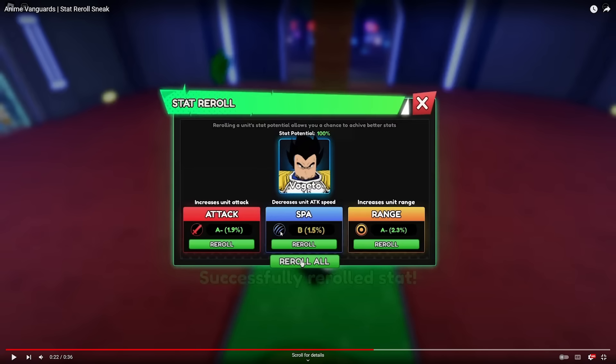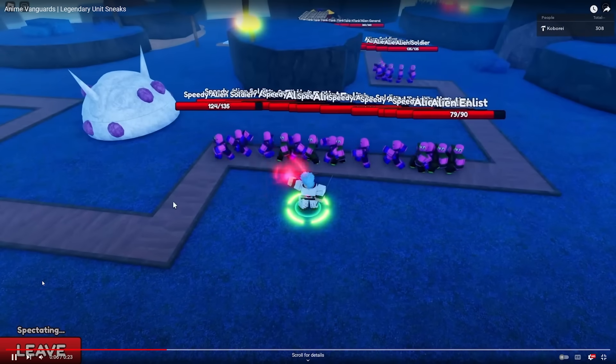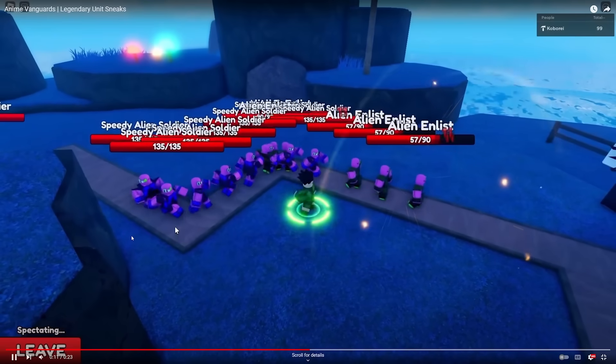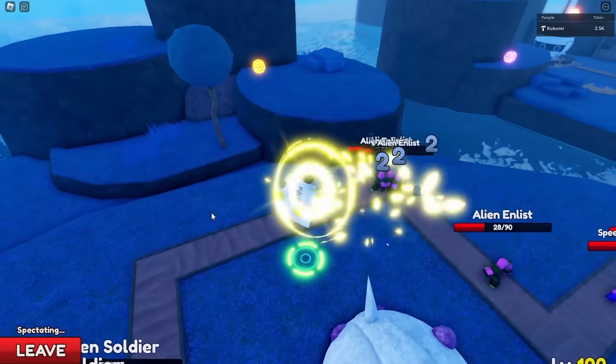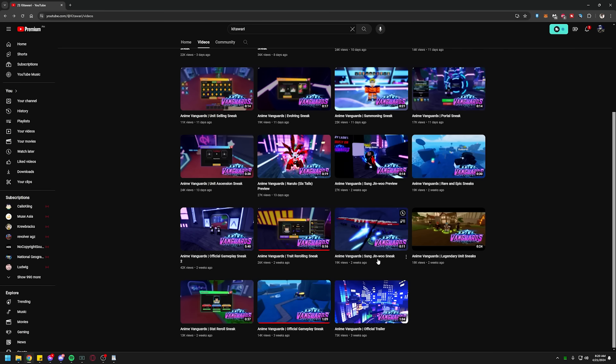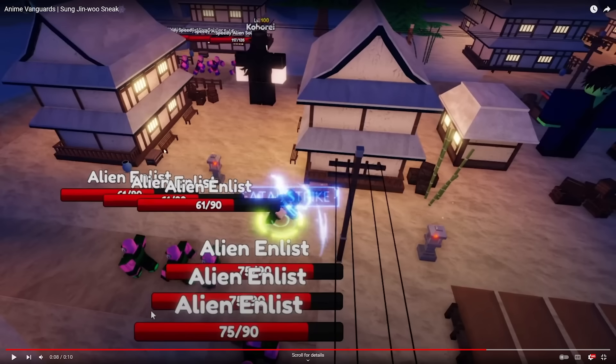The logo uses a sword for damage. We got SPA — looks like a scratch or slash — and the range is like a target, which makes sense. Legendary units: there's Goku Kaioken or some variation, Grimmjow from Bleach, Gon, Kizaru with the light bullets, and Itachi. There's also a Sung Jin-Woo sneak — that's going to be Mythic or Secret. The enemies or mobs are similar to Anime Adventures. This game is either a remake or an upgraded version of Anime Adventures.